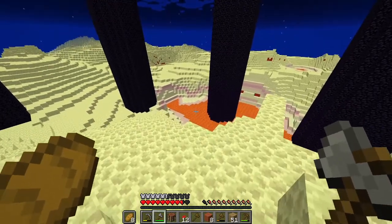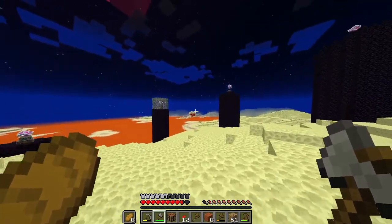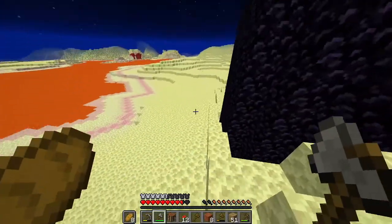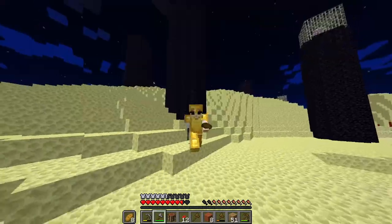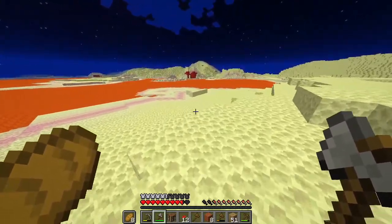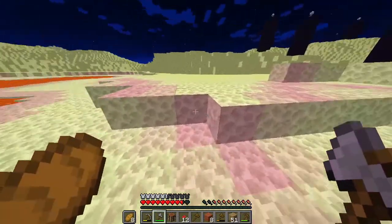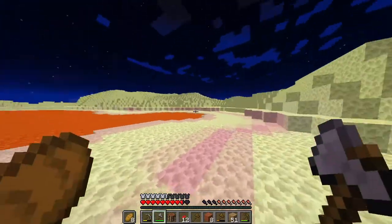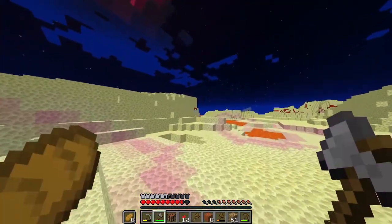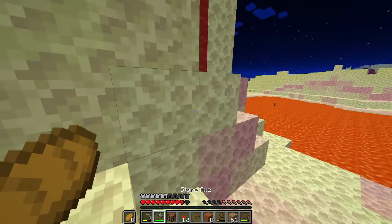I thought for a minute this was like the actual end, but there are end crystals. What's that back there? I don't have Optifine for this version so I can't see. Why is it pink on the edge? I know how to get obsidian now to go into the nether, but I'm probably not going to try to beat the game. It's just red concrete or red wool — it's going on forever. Just red wool.